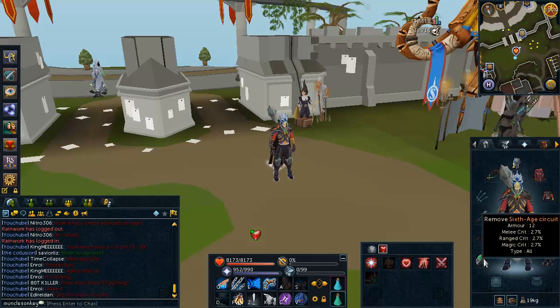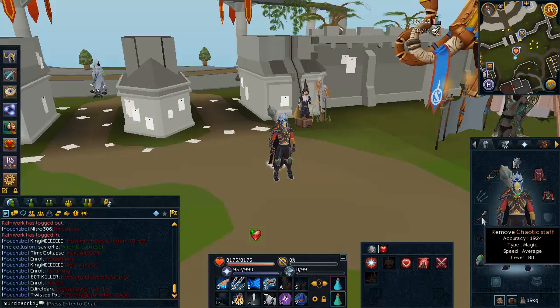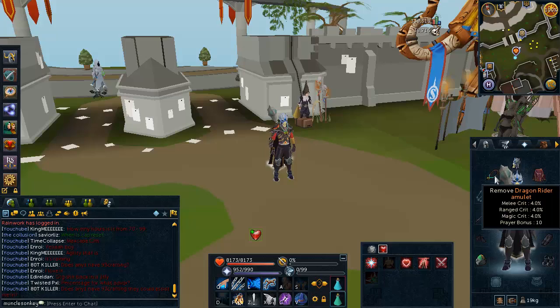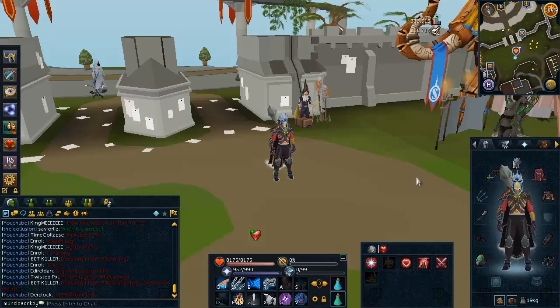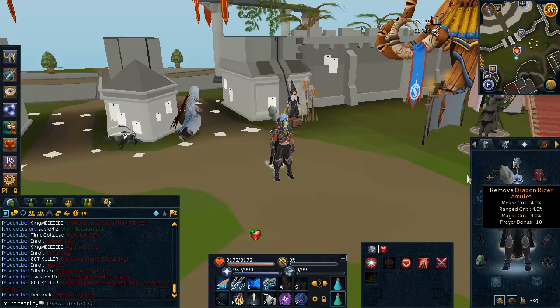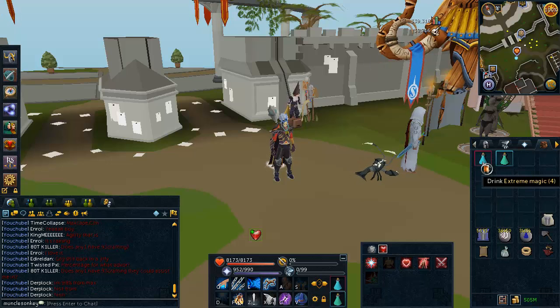For boots, wear Ragefire boots or Virtus or Subjugation boots. Warpriest of Zemrak gauntlets work well — Subjugation or Virtus gauntlets also work. I have a Sixth Age Circuit; you can replace this with a Seers ring. I have a chaotic staff, replaceable with a Staff of Light or Virtus wand and book. I also have a Dragon Rider amulet, replaceable with a magic-boosting amulet, the Saradomin's Murmur, or the Arcane Stream Necklace from Dungeoneering.